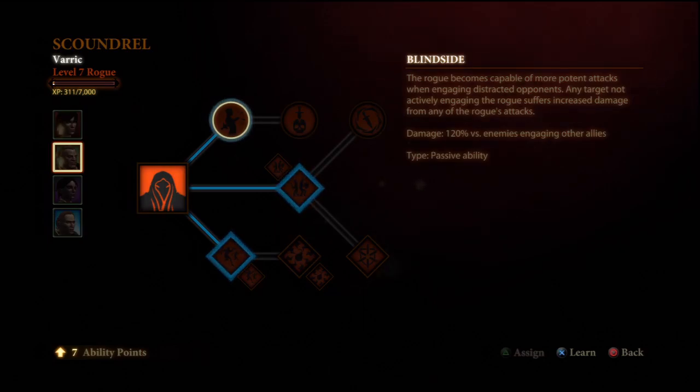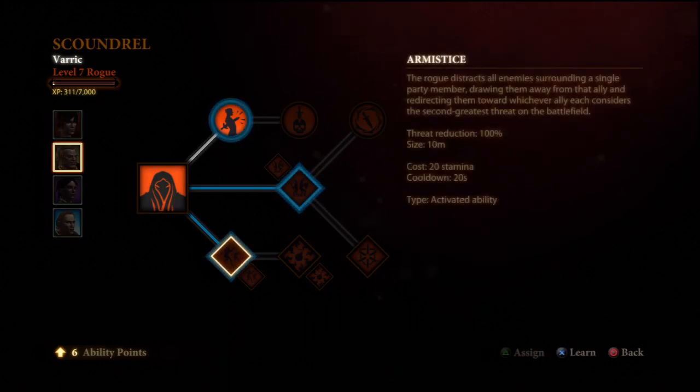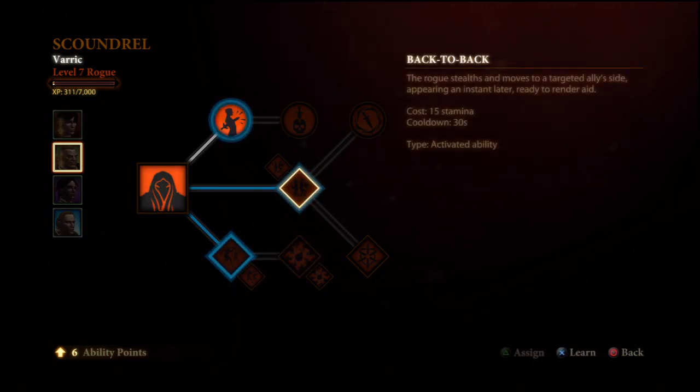Blindside is the first ability I always take. It gives him a 20% damage bonus when enemies aren't attacking him — which will basically always be the case because he's going to be redirecting threat onto Hawk. Hawk is going to be tanking, and Varric will be passing all threat from all our characters onto Hawk. So that's the first ability — basically a 20% bonus that's always active. It costs nothing and it's really nice to have.